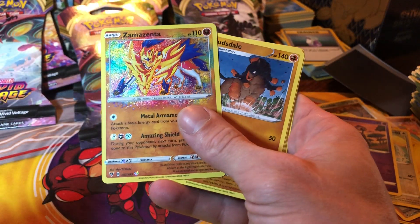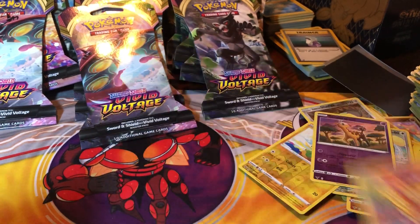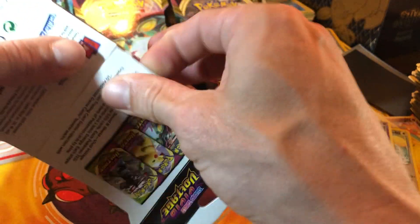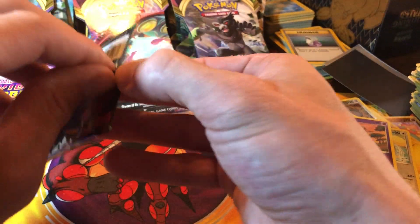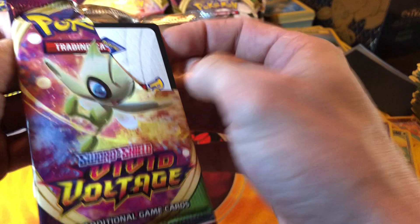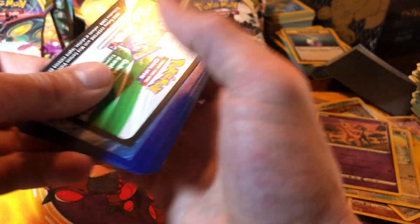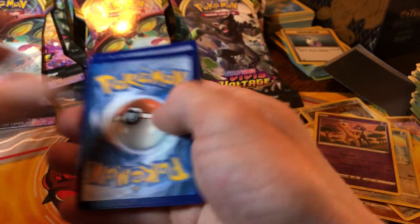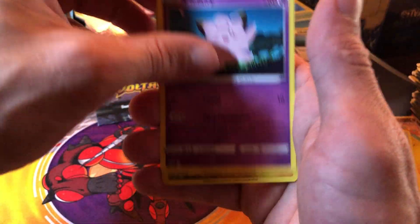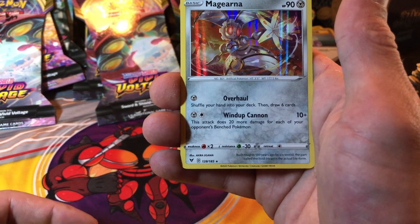Another Zamazenta on a green code, and a Mudsdale. Electric energy, electric energy, Gogoat, Coalossal, stone energy, Tailow, Sandile, Oshawott, Pineco, Skwovet, reverse Pikachu, and a Magikarp. Do we have that? Yeah, I hit that out of my pack - we had that one.